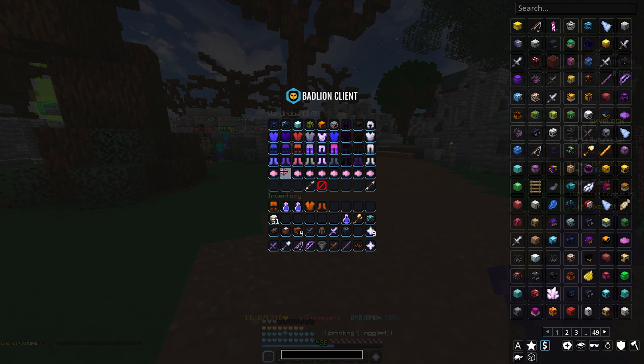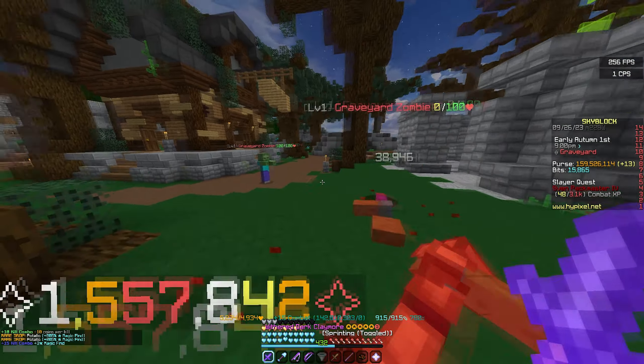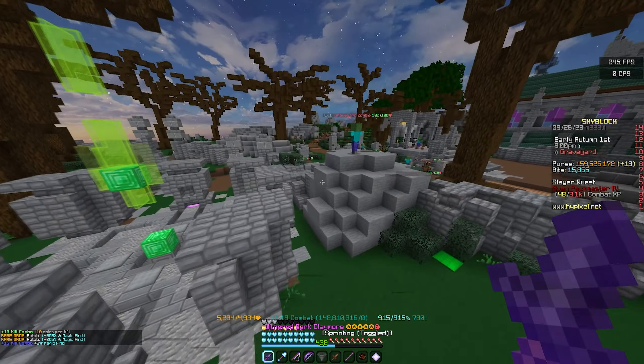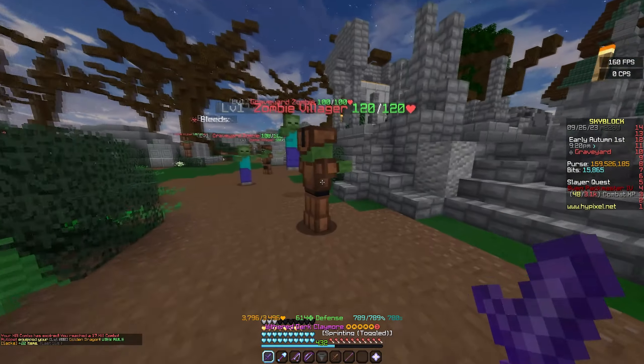For comparison, if I were to throw in my warden helmet and my archer setup, we do 1.5 million. So a 400K damage difference. We're going to throw in the crimson and see the damage difference there, which is going to be pretty interesting.